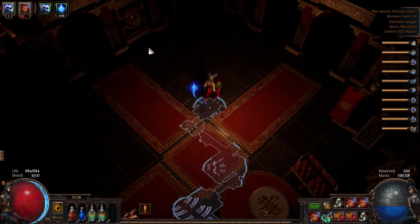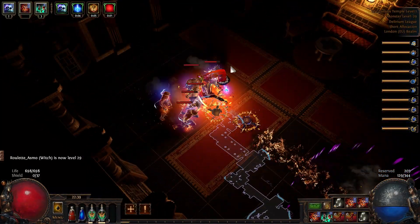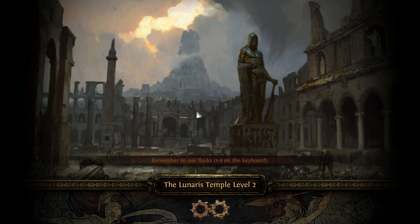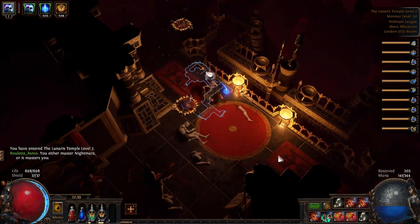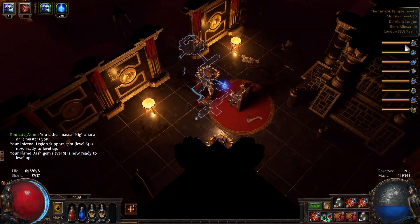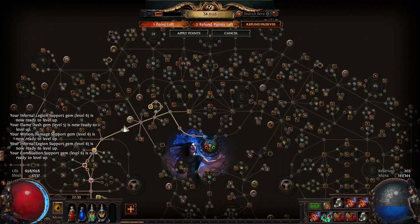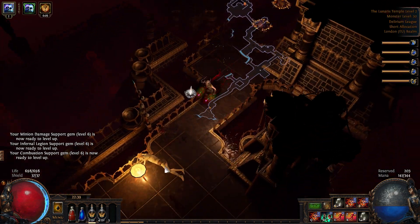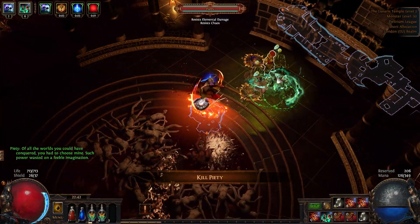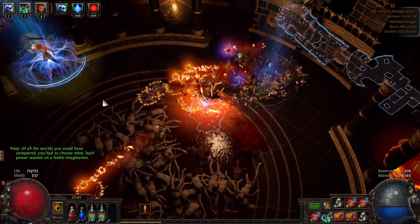We're level 28 in a level 29 zone — perfect. We could cyclone, but I'm gonna wait until I can equip the claw. Can't be bothered wasting time just making a claw because I can only equip it at level 34, so I'll have a slightly slower Dominos run. We're leveling our gems — increased damage, cast speed, everything. Let's kill Piety now — and she's dead. Tower key. That went better than expected because we were able to stack the damage on her.